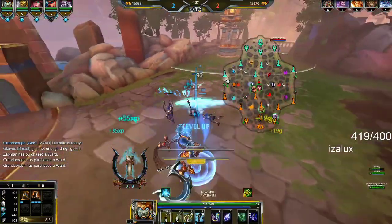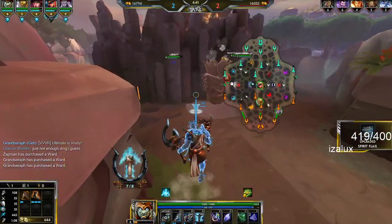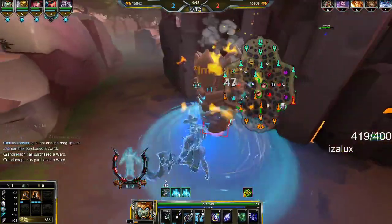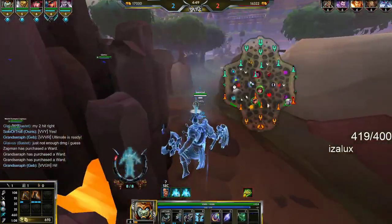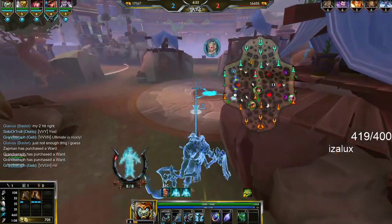Pretty much play like Wukong — focus on farming and wave clearing, then just rotate mid faster than your opponent. First, make sure you're at gold and free fights at the same time or faster, and you will have done your job.